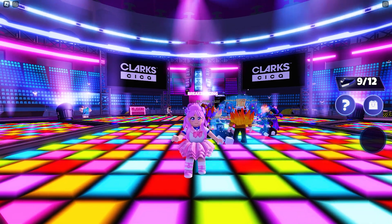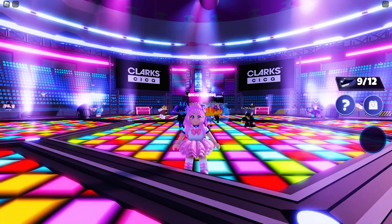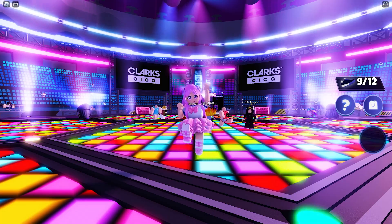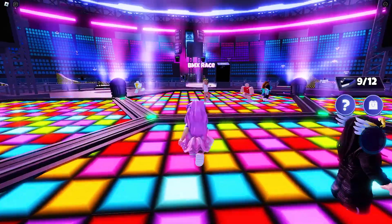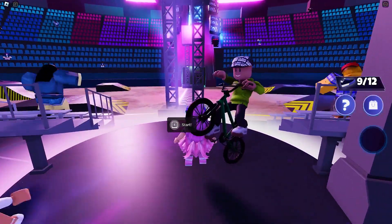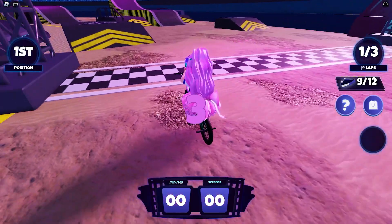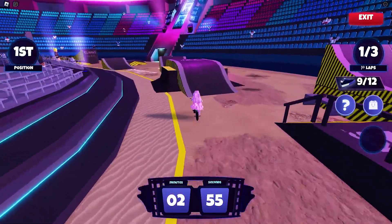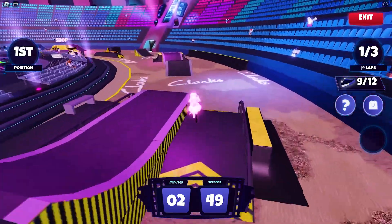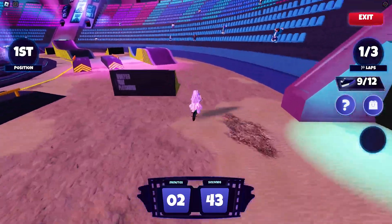Check out my channel to learn how to get the rest. To get this specific UGC, all you need to do is complete the BMX minigame five times. To play the minigame, go here to this teleporter to start the game. Click Quick Start to get started. Then the game will begin. There's no time limit here — you just need to complete three laps per game. That's a total of 15 laps to get the UGC.